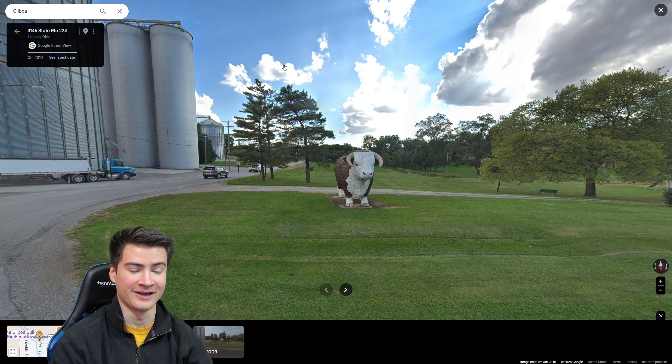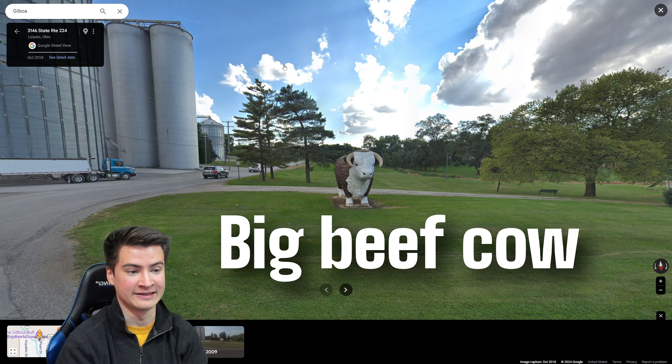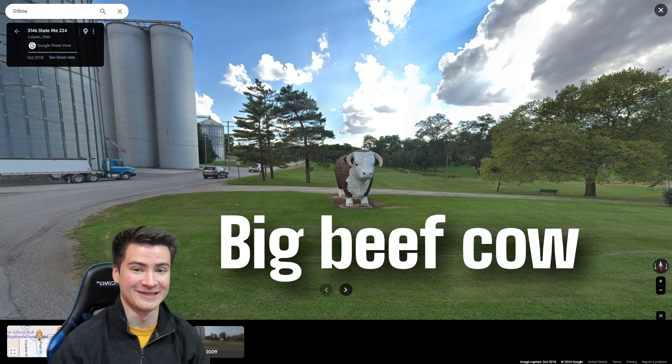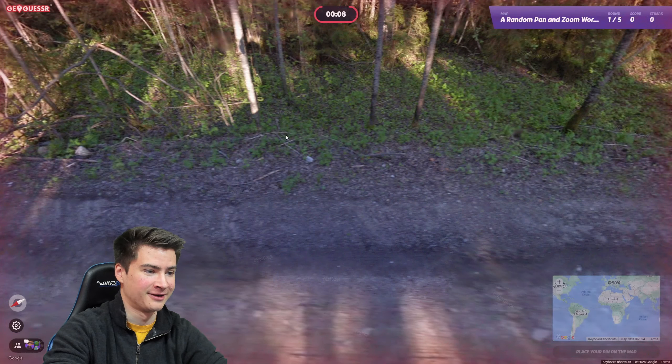Quick side segment for Big Beef Cow grammar lessons - since a lot of people know about Big Beef Cow now, he's made it onto Rainbelt's channel. To clear it up: Big Beef Cow is spelled with only a capital B for the first word, lowercase for beef and cow. No all caps, and especially no abbreviations. That's the only reason Big Beef Cow was funny - the Google POI was spelled exactly this way. Big Beef Cow lesson over - let's play Random Pan and Zoom.